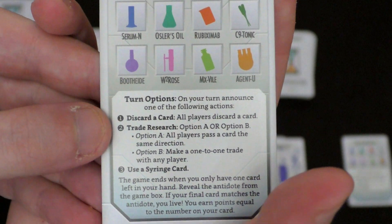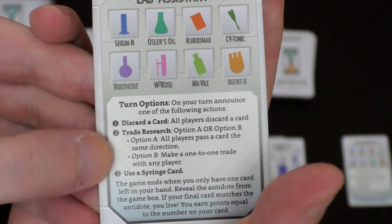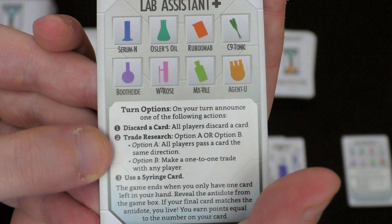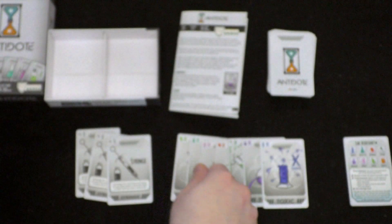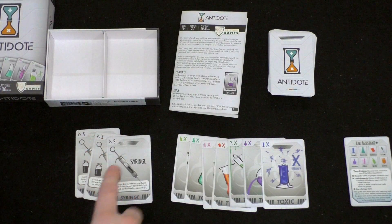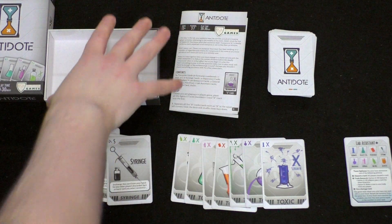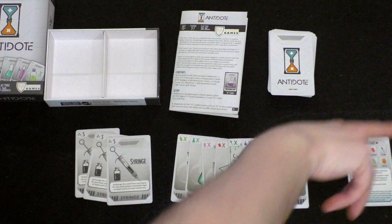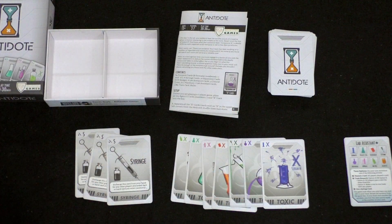If it's a toxin card, play it face down in front of you. If it's a number card, play it face up in front of you. Action two is Trade Research — you can either make a deal with another player, like trading specific cards, or just rotate: every player passes a card to their left or right. That includes the dummy player in a two-player game, so the dummy player's hand will rotate cards to you so you can find out more information about what's hidden.